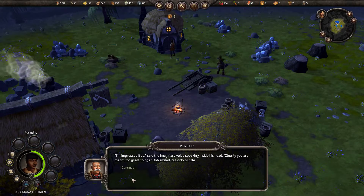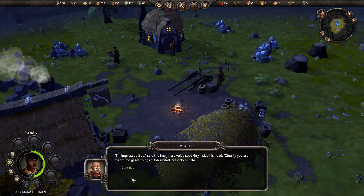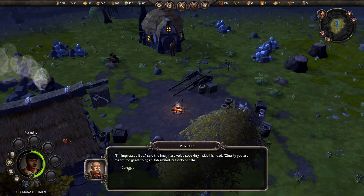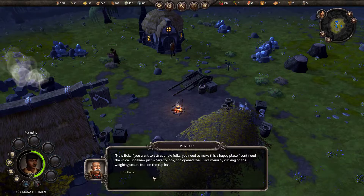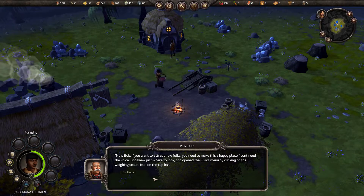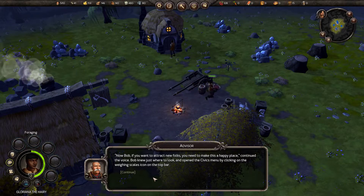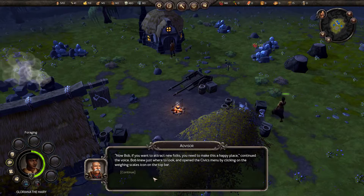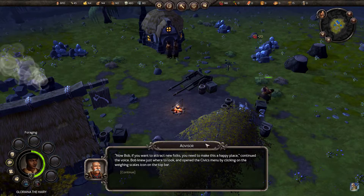I'm impressed, Bob, said the imaginary voice speaking inside his head. Clearly, you are meant for great things. Bob smiled, but only a little. Now Bob, if you want to attract new folks, you need to make this a happy place. Bob knew just where to look and opened the civics menu by clicking on the weighing scales icon on the top bar.